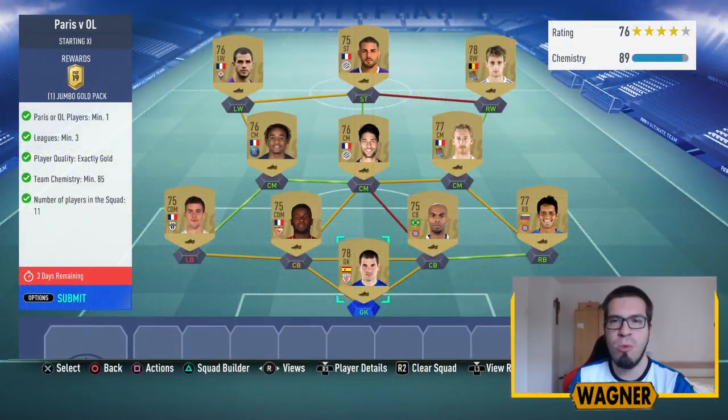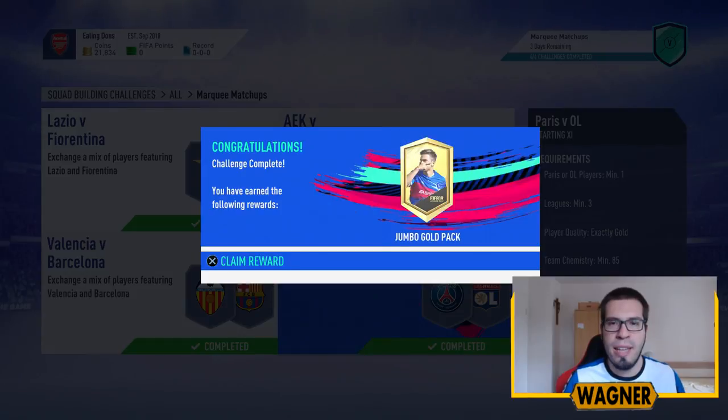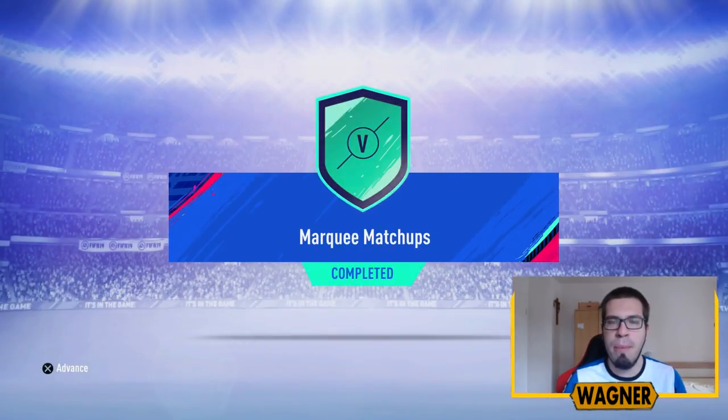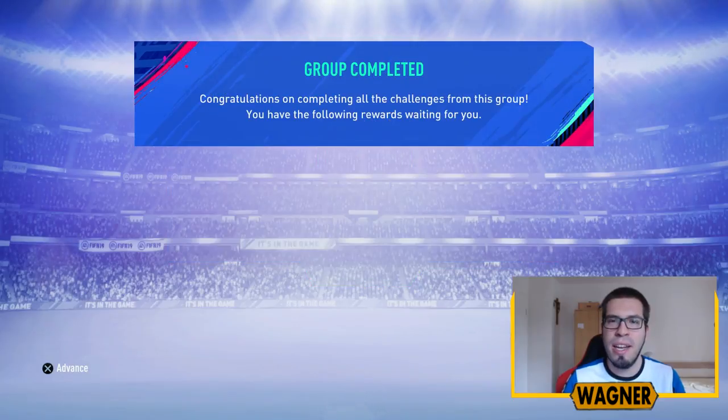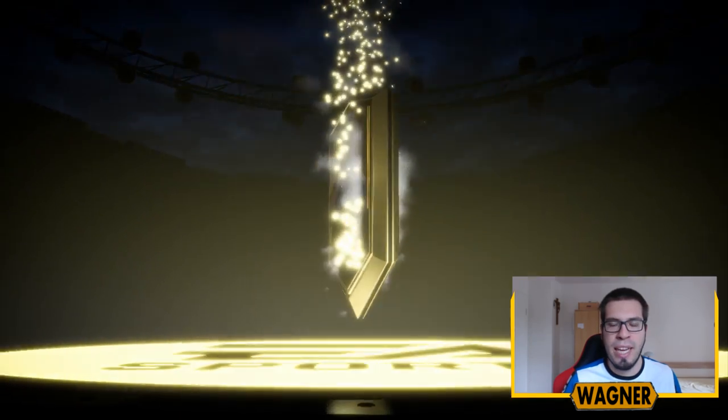The last challenge is called Paris vs OL. The squad I made on Thursday cost me 12,100 coins. Now on Monday it is 6,400 coins cheaper, which means it's only 5,700 coins. We submit this SBC and we get the Jumbo Gold Pack from the challenge. We also complete the marquee matchups for this week and get another pack — a Premium Gold Players Pack. But first let's have a look at the Jumbo Gold Pack.